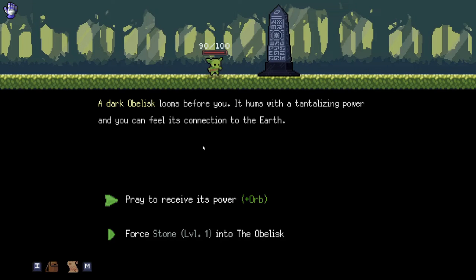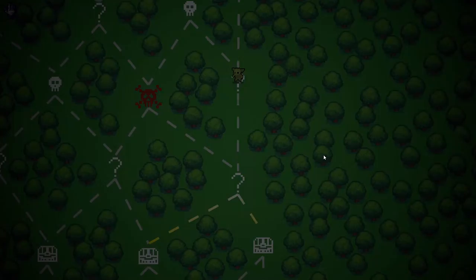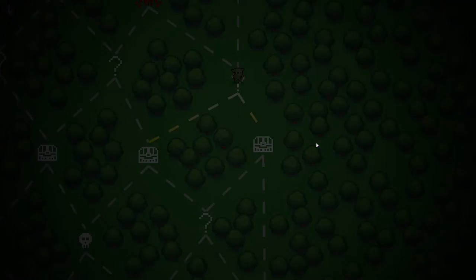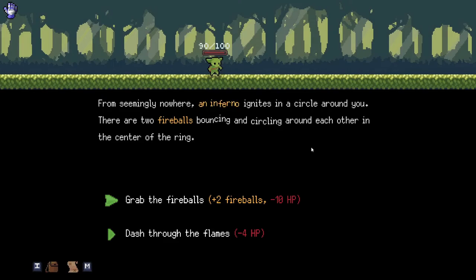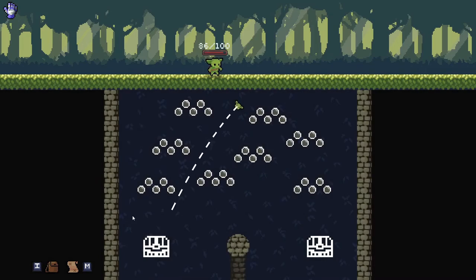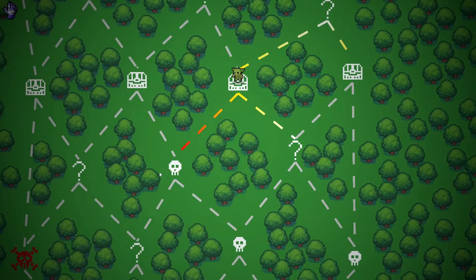This is a pretty good event. I'm going to force a stone into the obelisk. Oh wait, no — I wanted to actually pray to the obelisk, not force a stone in it. Oops. No, we don't want to grab the fireballs — the fireballs are really bad. They deal damage to us when we throw them. We really don't want that.